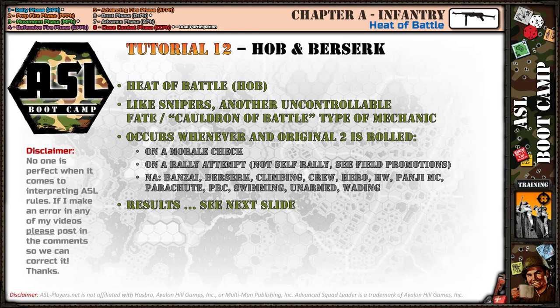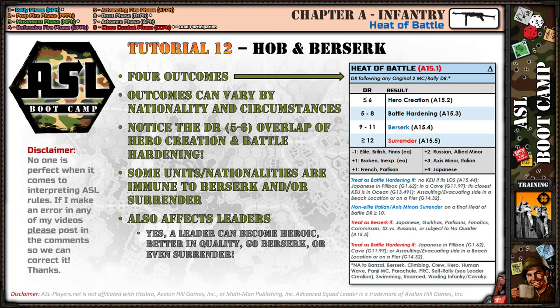If you roll snake eyes on a morale check or a non-self-rally attempt, you roll on the Heat of Battle table. There are four outcomes: hero creation, battle hardening, Berserk, and surrender. Outcomes can vary by nationality and circumstances — some nationalities don't surrender, some don't go Berserk; they surrender instead. Make sure you read the SSRs and special text to know what applies.